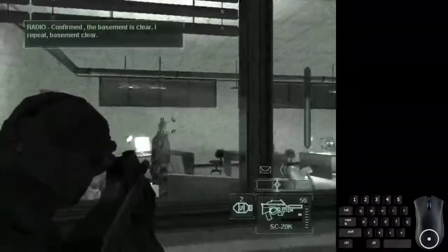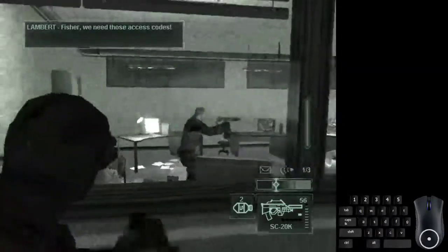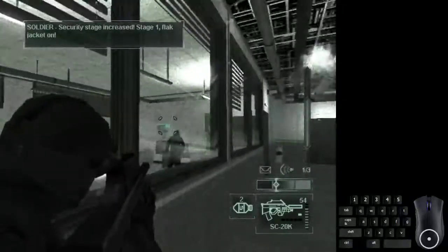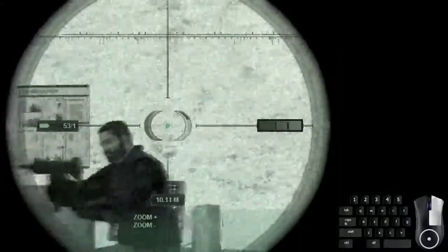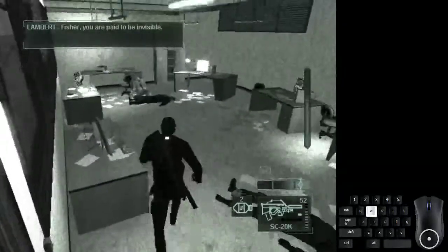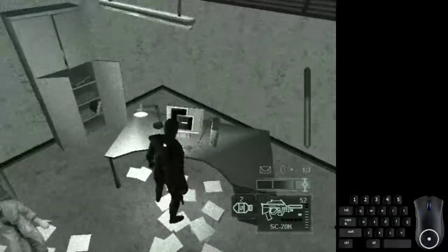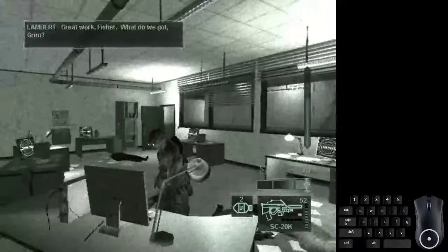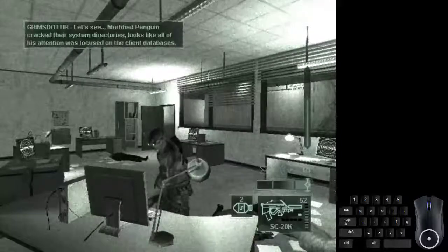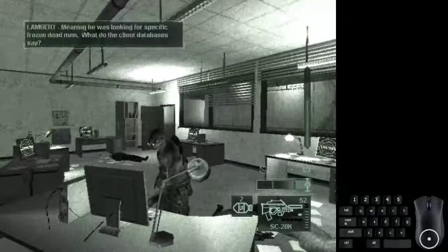Once out of that room, go to this window. Equip the SC-20K, shoot the window, then headshot that guard. Scope, zoom in twice, and headshot the second guard. Click save and click load for a body check skip so their bodies don't get found. Then interact with this computer — there will be an unskippable dialogue sequence. Don't quick save and load past this dialogue, because you'll get stuck at the computer for a few seconds, which wastes time.